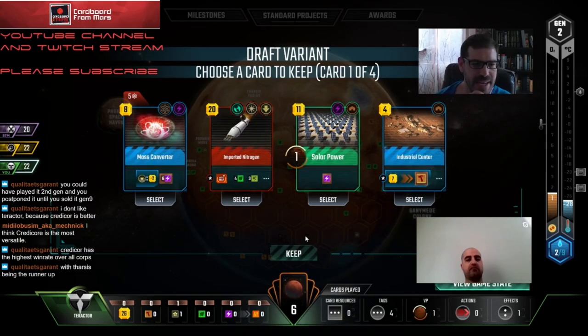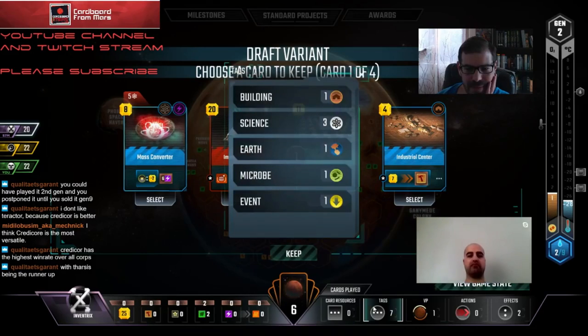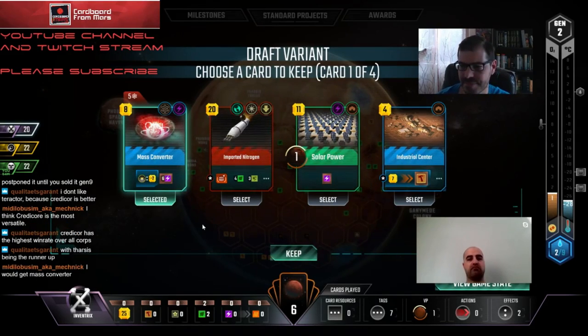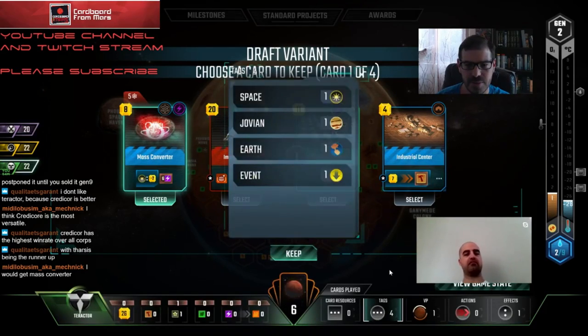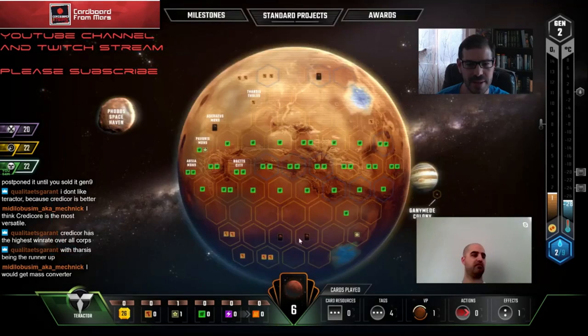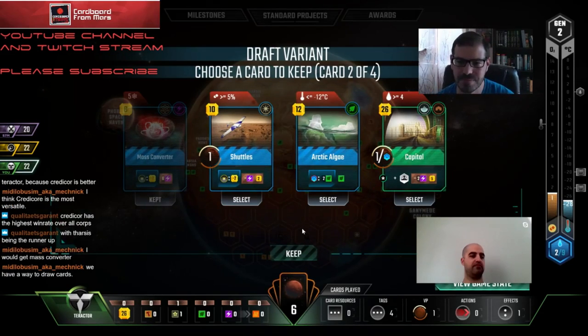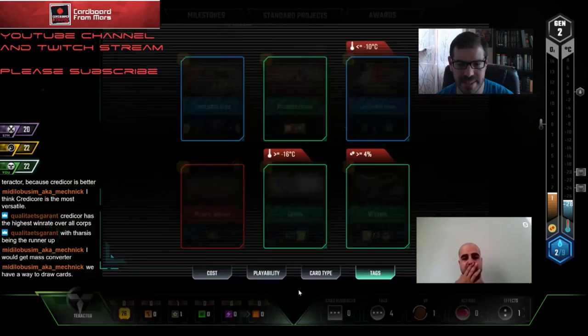Gen two - we're passing down to Inventrix. I don't think I can pass Inventrix Mass Converter with three tags already, I just have to cut it. Yeah, it's too good. We got passed Arctic Algae - there are two oceans down but it's still pretty good. I think we gotta take that.